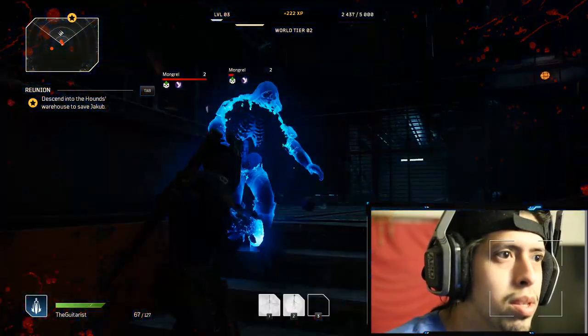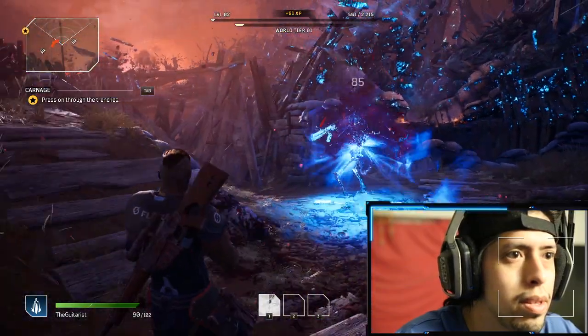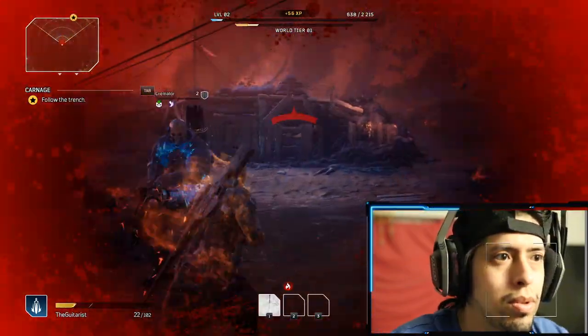The first skill is Temporal Blade. Temporal Blade slices and paralyzes an enemy, inflicting not only a slow effect but it interrupts all targets.